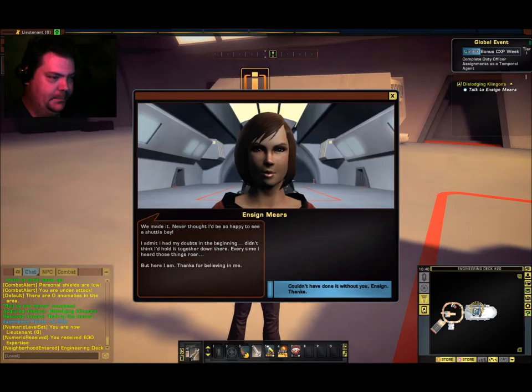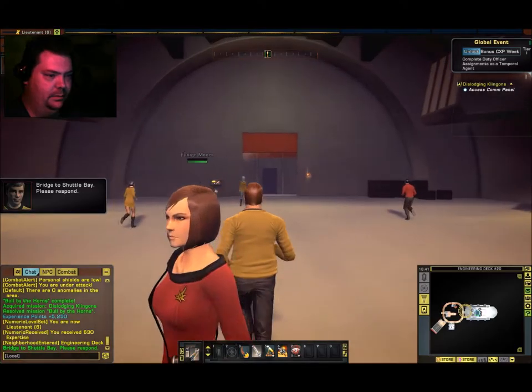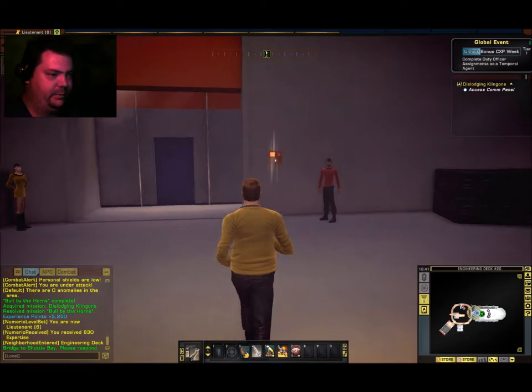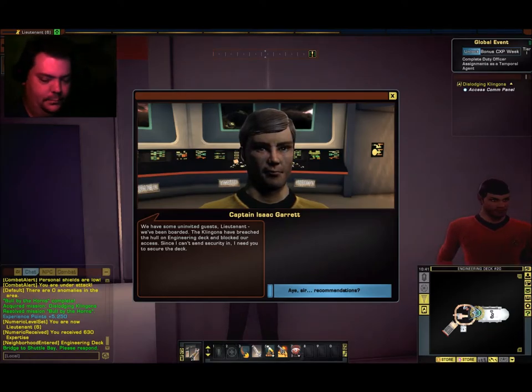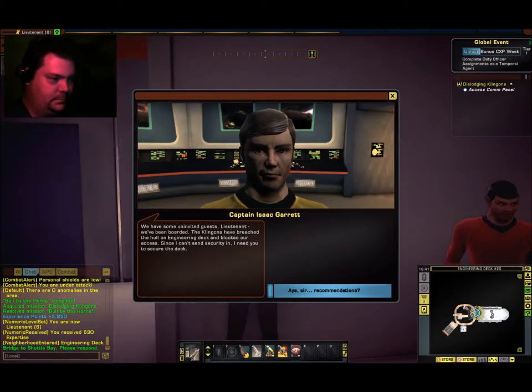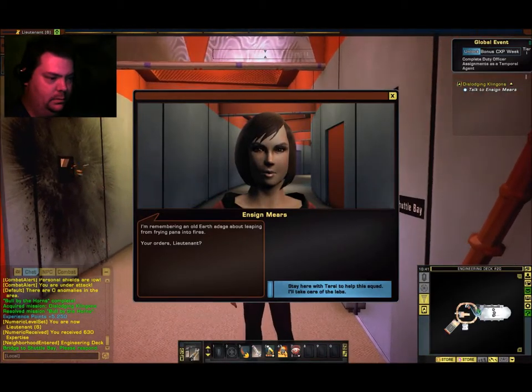We made it — never thought I'd be so happy to see a shuttle bay. I admit I had my doubts. Didn't think I'd hold it together down there, but here I am. Thanks for believing in me. Couldn't have done it without you, Anson. Wow — that was a big fart. Bridge to shuttle bay, please respond. I'll get there just in a minute. We have some uninvited guests, Lieutenant. We've been boarded. The Klingons have breached the hull on the engineering deck. Since I can't send security there, I need you to secure the deck. I'm remembering an old Earth adage about leaping from frying pans into fires.